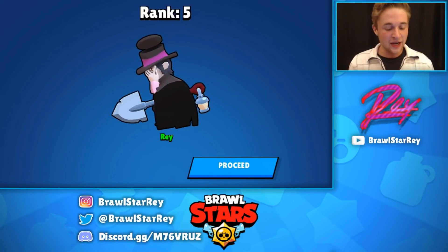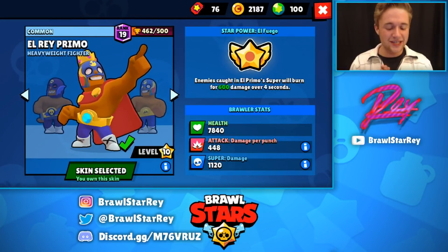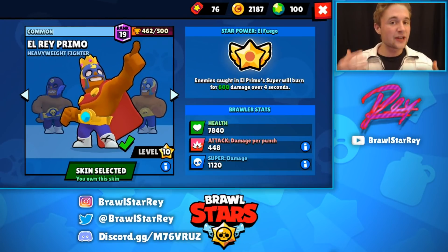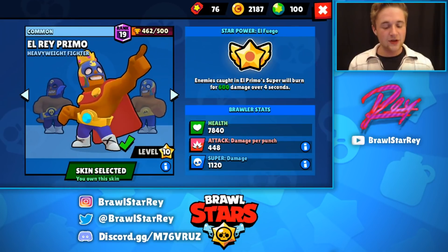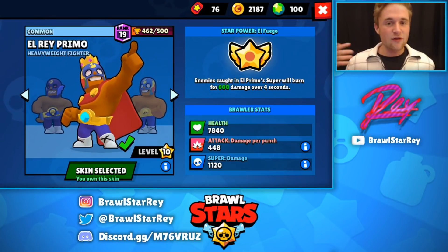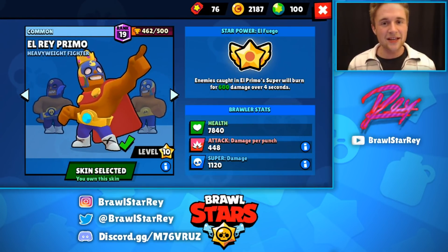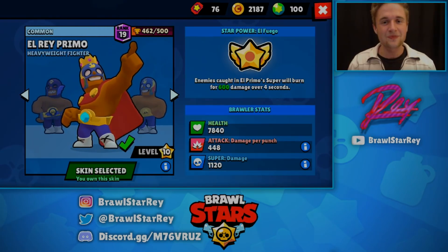I think my favorite one had to be Bull - Bull was actually pretty cool, and that was the first time I tried out Bull. A little recap guys: it feels great to have the El Primo skin finally, El Rey unlocked. It's only fitting - he fits my channel, he's my top highest trophy brawler, it just all works together really well. If you enjoy these fun videos where I try different things like this and just have a blast, let me know in the comments below. I really enjoy making these ones. Keep having fun in Brawl Stars and we'll see you in the next video. Peace!